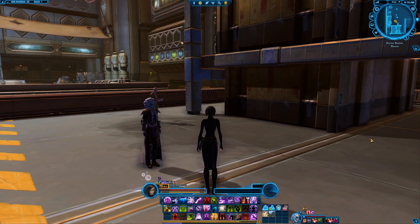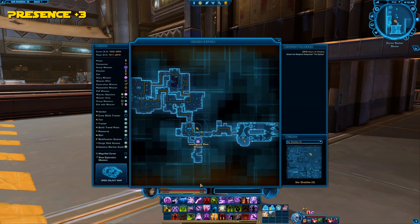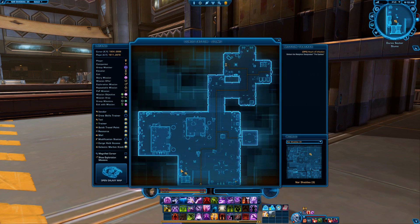Next Datacron is Presence. We'll go to the Dura Sector. We'll be flying in on this platform, go down the corridor and up the ramp to an area called the Dura Sector Slums. In the corner here is our starting point.